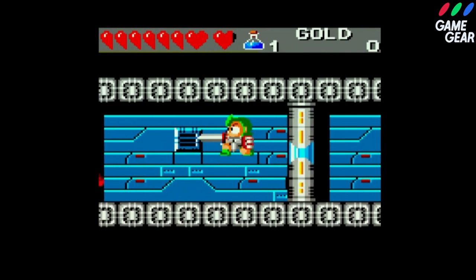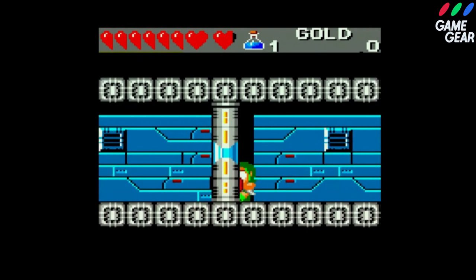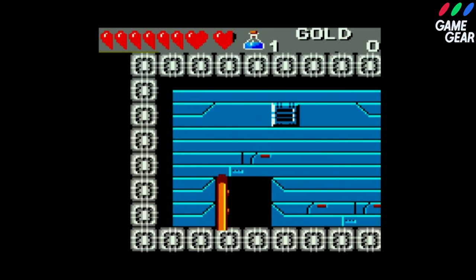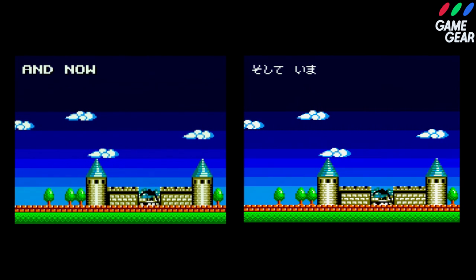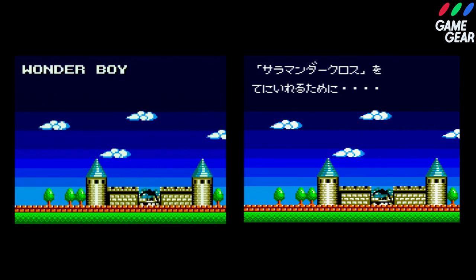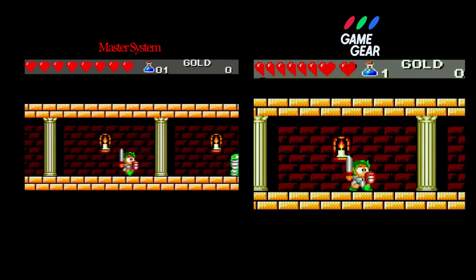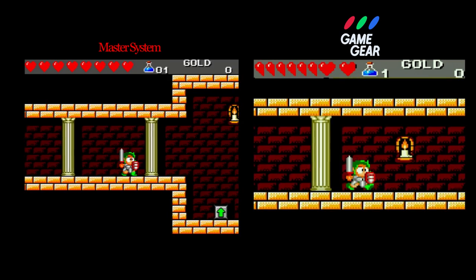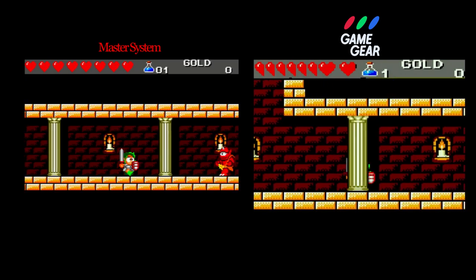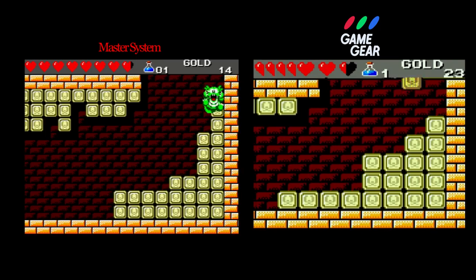A year after Hudson's Dragon's Curse, another port was released — this time on Sega Game Gear. This port was done by Wii Stone, and it was the first time Japanese players got their hands on a non-Hudson version, so Japanese language was added to the game. The resolution runs at a much lower 160x144 pixels and the engine never supported vertical scrolling, which led to tweaking the level design of every single room in the entire game. There were four notable map changes.